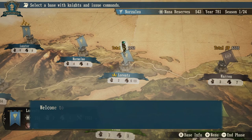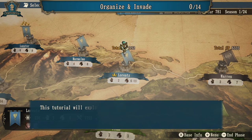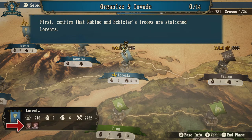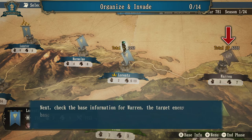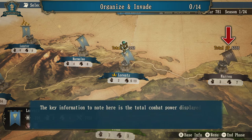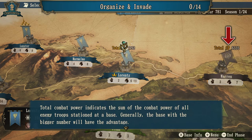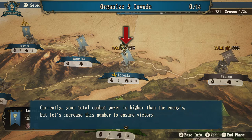Organize and Invade — welcome to the world of Brigandine. Troop organization is not necessary for an enemy base invasion. First confirm that Rubino and Schisler's troops are stationed in Lorenz, then check the base information for Warren and check the enemy target for your invasion. The key information to note is the total combat power displayed above the target base, which indicates the sum of all enemy troop combat power stationed there. Generally, the base with a bigger number will have the advantage. Currently your total combat power is higher than the enemy's, but let's increase it to ensure victory.